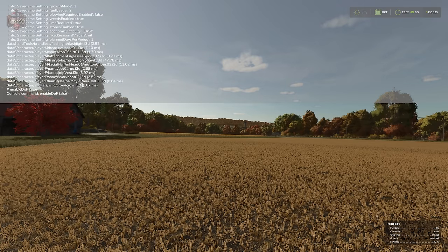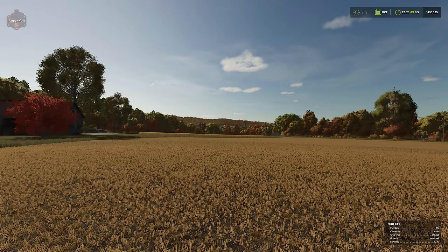Some people like depth of field turned on, others don't. If you want to turn it back on, it's just as quick as going back to the dev console, hitting tilde twice, pressing the up arrow to get your last command, backspacing out 'false', typing 'true', and you're back with depth of field turned on.